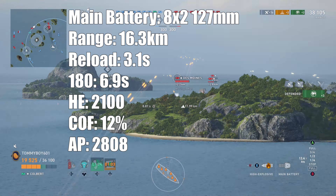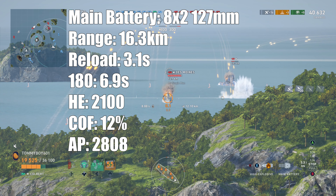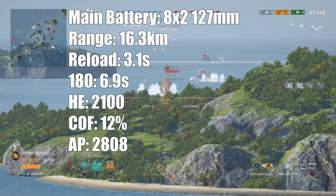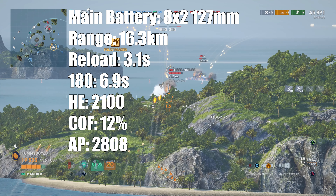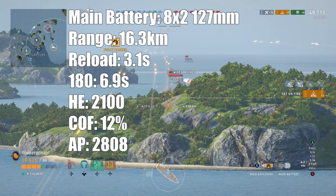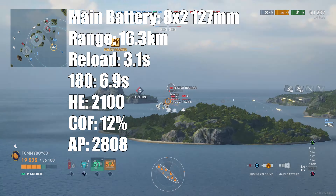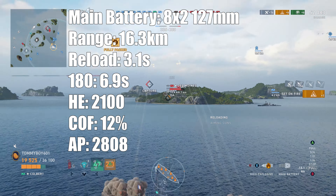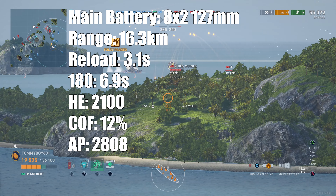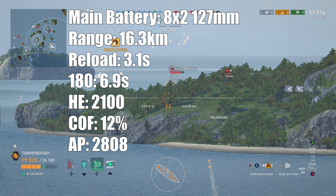Now the star of the show — the main batteries. Eight two-barreled 127-millimeter guns with a firing range of 16.3 kilometers. Reload time is 3.1 seconds, giving you 310 shells per minute — this thing goes daka-daka like nothing else in the game. The 180 turret rotation time is 6.9 seconds. HE does 2,100 damage, giving you a DPM of 651,000, which is absolutely monstrous with a 12% chance to set fire with our current build. AP damage is 2,808, giving a DPM of 870,480 — which is absolutely insane. You're not going to be doing that kind of damage consistently, but there is absolutely the potential to chip away at people's health.